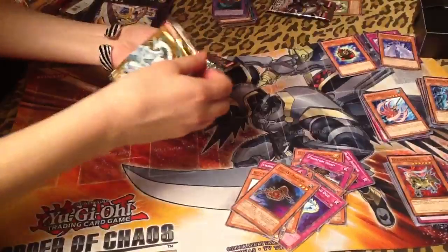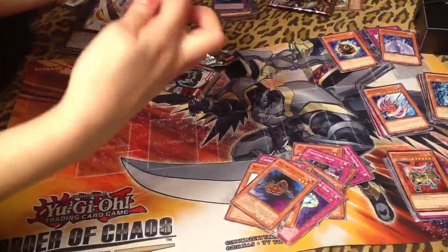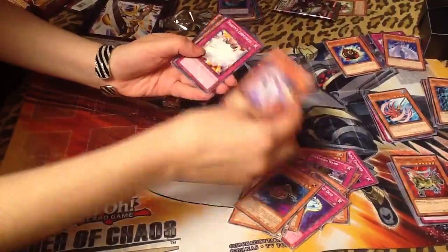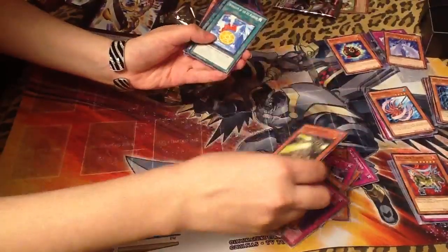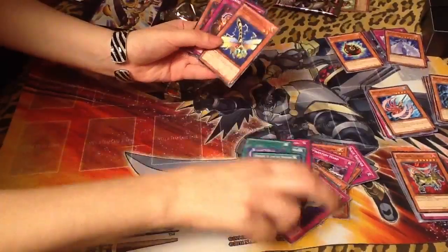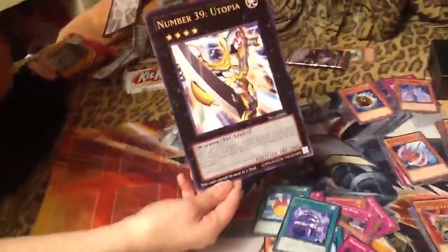And last but not least, Starstrike Blast. Needle Soldier, Vanity's Emptiness — oh yeah, this is the card I was talking about that works with White Dragon Ninja. Scrap Searcher, Medallion of the Ice Barrier, Karakuri Showdown Castle, Mirror of the Ice Barrier, Watt Dragonfly, Black Booby Trap, and Hicka Lickard. Not really anything good, but this guy is cool — yeah, that's what we wanted.